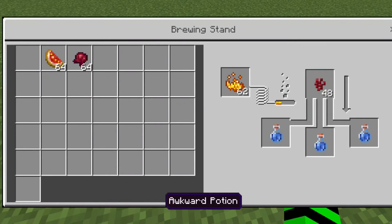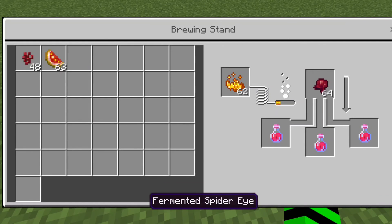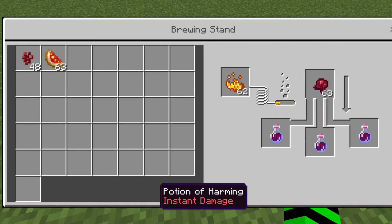The potion of harming. First, make an awkward potion. Then add glistering melons — although you will get a healing potion, just add a fermented spider eye and you will be rewarded with a harming potion.